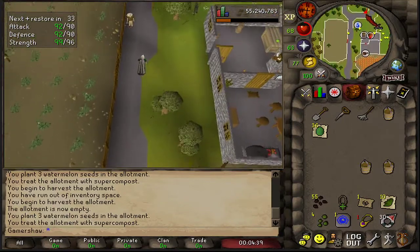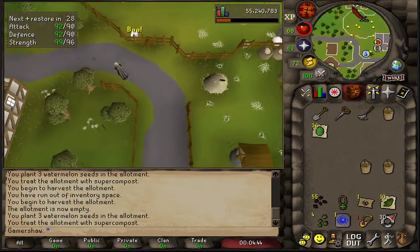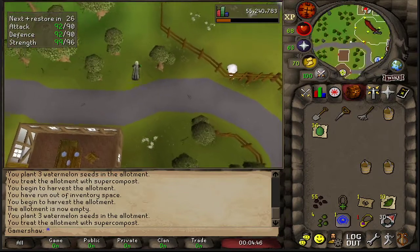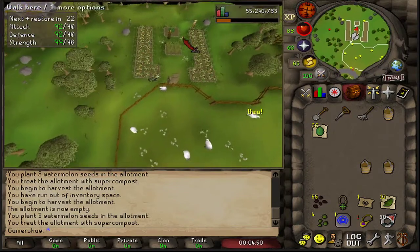The last medium requirement method is the Chaos Temple telegrab on wines. For that I'd recommend getting 33 Magic to do the telegrab spell and about 500 total level. That will bag you about 200k GP per hour.